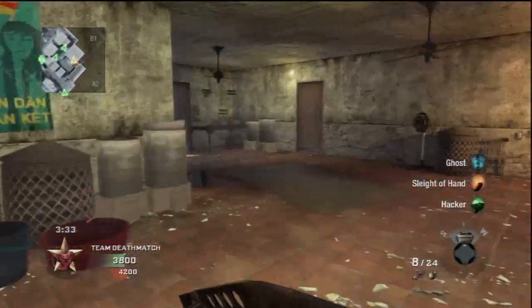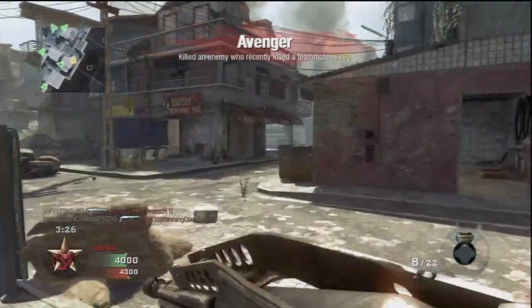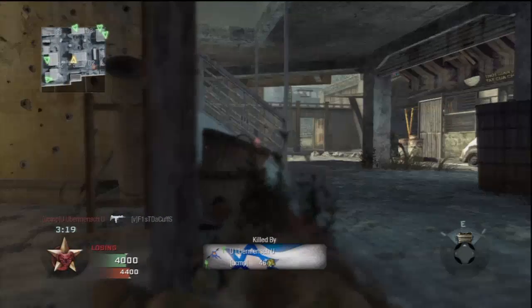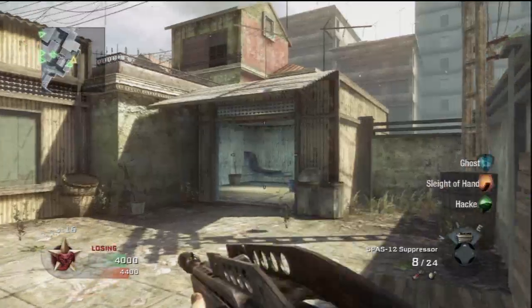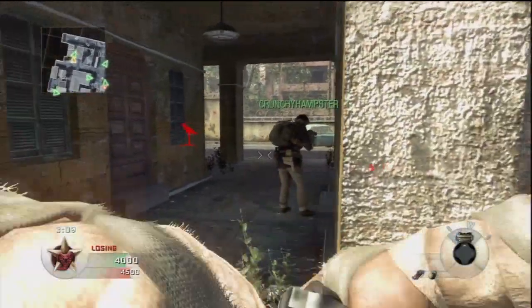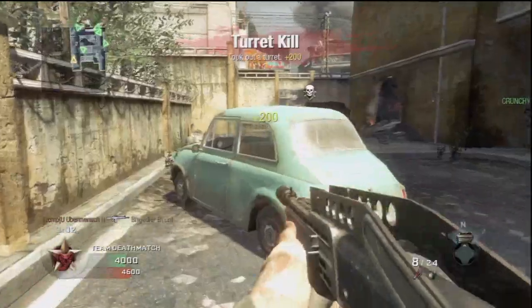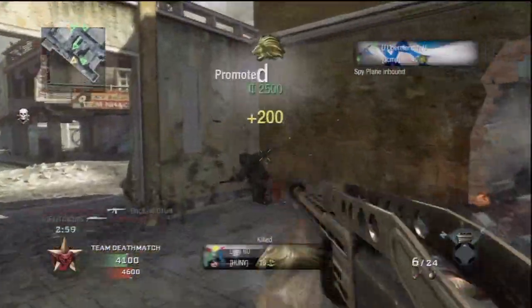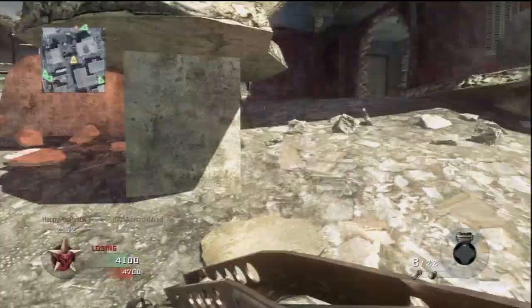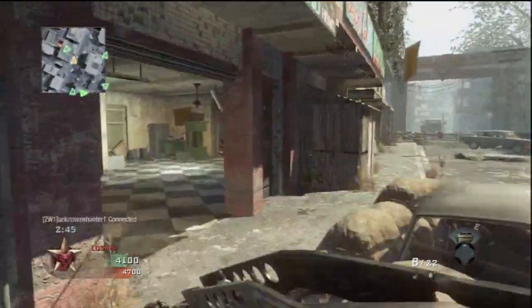There's no point using a claymore because you're a rusher. Use the jammer with ghost, sleight of hand, and a silenced weapon. As soon as the game starts you'll see them planting sensors and claymores. Place the jammer strategically, kill them, pick it up, move to the opposite side where they spawn, and continuously figure out where they're camping. Look at this — claymore back there and another one — that's a double setup right there.